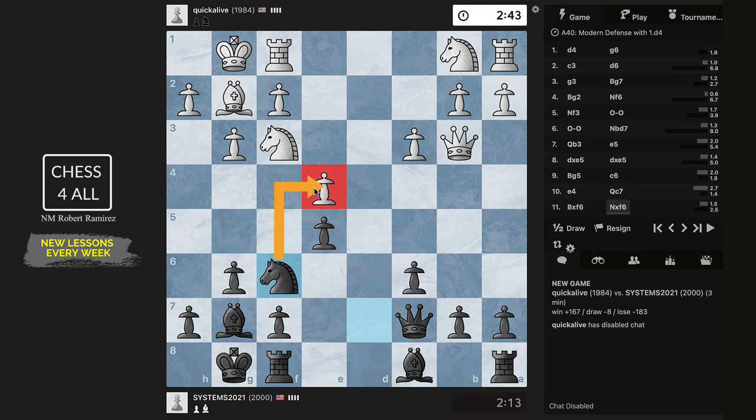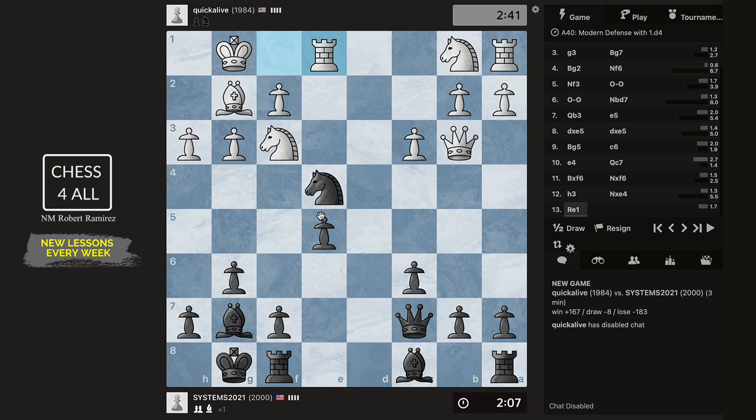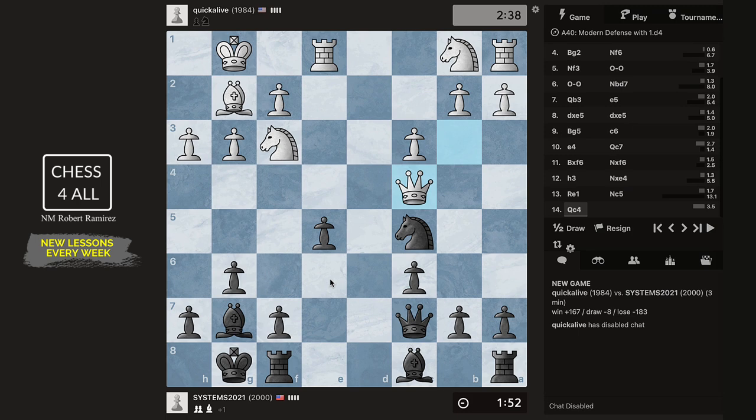Knight f6 putting pressure on e4. If I take, they have this — no it doesn't work. I think they just dropped the pawn. Guys, we started at 2000 and we want to see how high we can get with this account. Let me just get out of this with a tempo, hitting that queen. Now bishop e6 is going to be nice as well, hitting that queen.